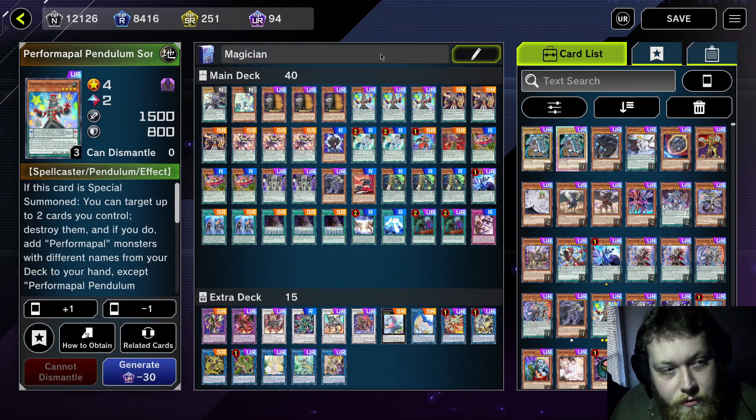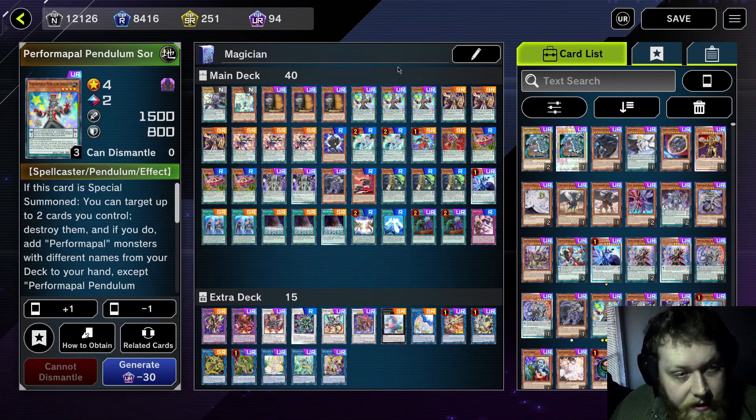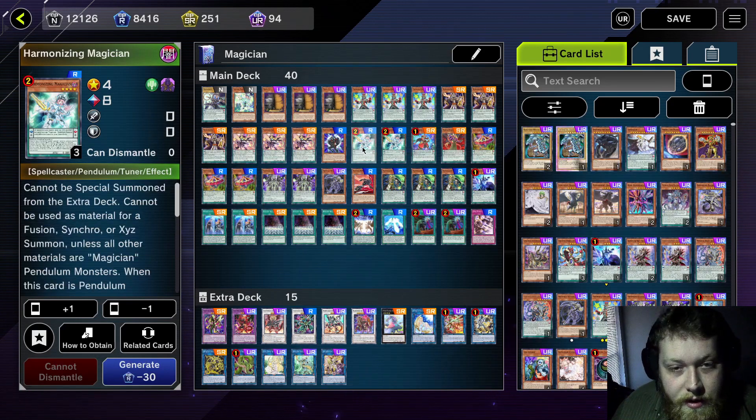Three Maxi — it is the Master Duel tax. Three Pendulum Sorcerer — Pepe Sorcerer is kind of cool, but I may end up cutting this at some point as well depending on how things go. We'll have to see.